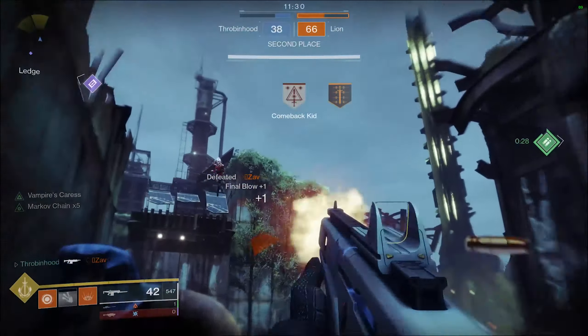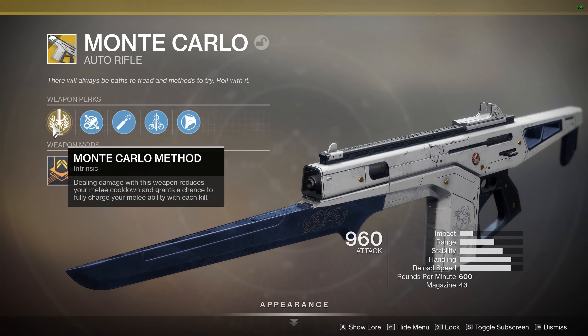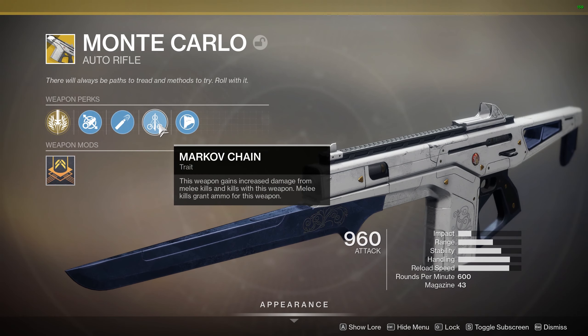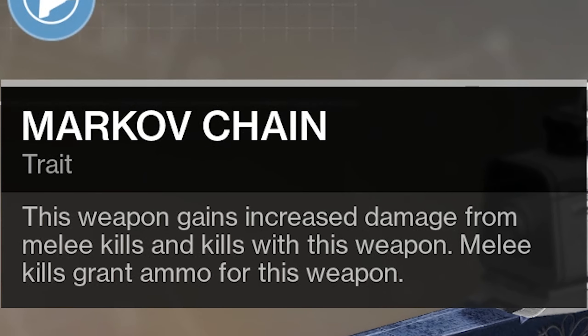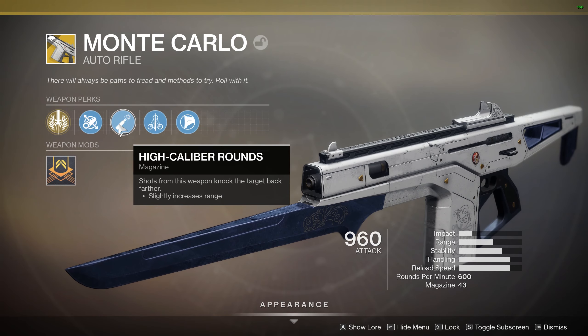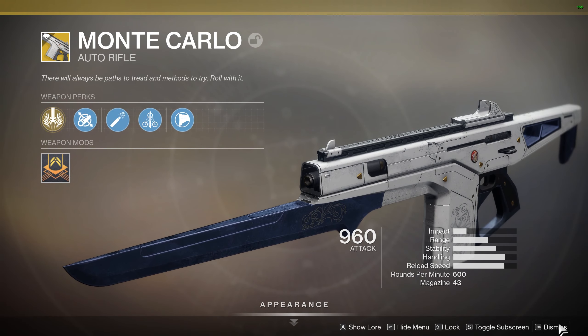Monte Carlo Method: dealing damage with this weapon reduces your melee cooldown and grants a chance to fully charge your melee ability with each kill. Markov Chain: this weapon gains increased damage from melee kills, and kills with this weapon also grant ammo — basically refills it from reserves. Also cool stuff, and High Cal. I feel like this weapon is going to be filthy come next season.